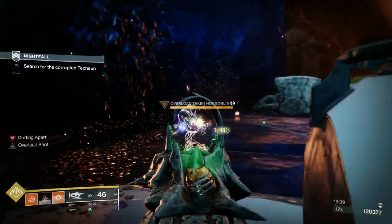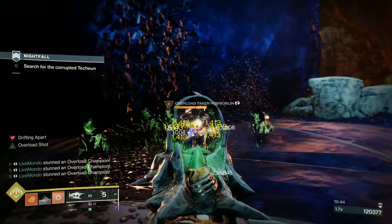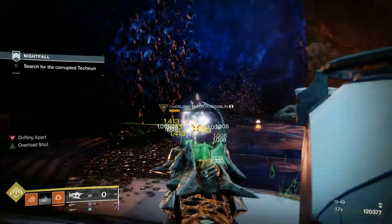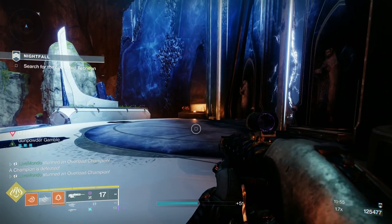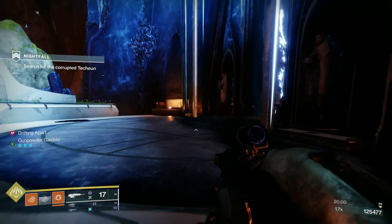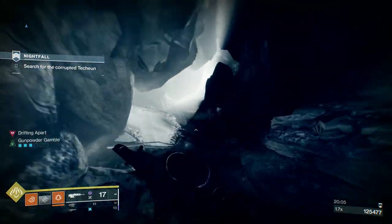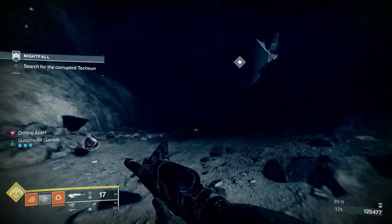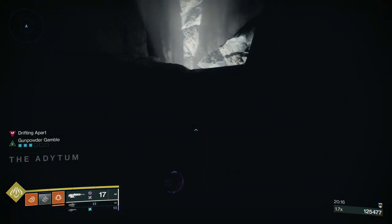Last Overload. These Overloads deal stasis damage — they can freeze you. I remember the first time I noticed that: I was jumping from one platform to another and got frozen mid-air and just fell down because I'd lost my jump. The Gunpowder Gamble — six Solar Ability Kills to charge it. It's substantial: you can do up to 70,000 to 80,000 damage with it, and as an additional weapon in your arsenal it's quite tasty.